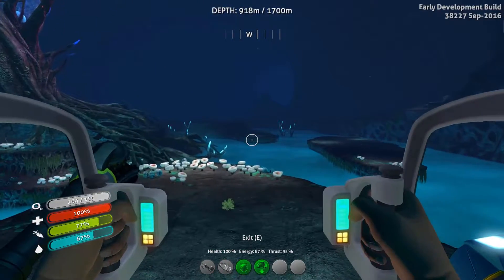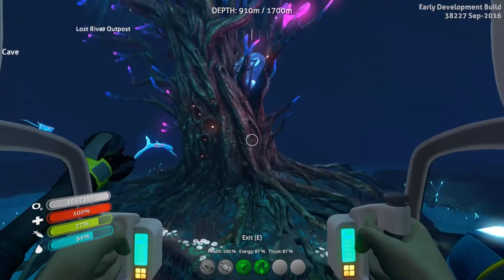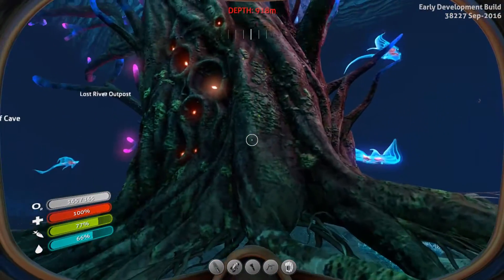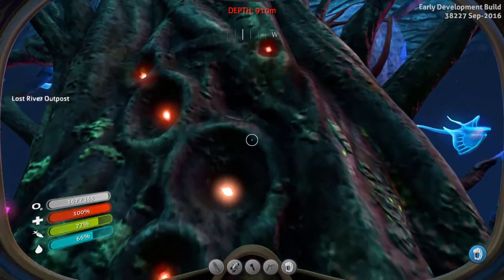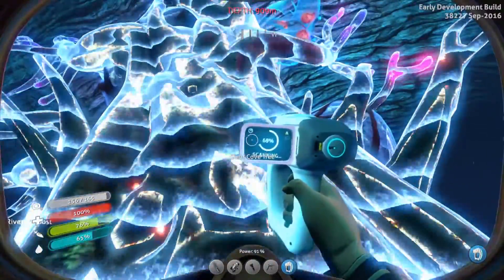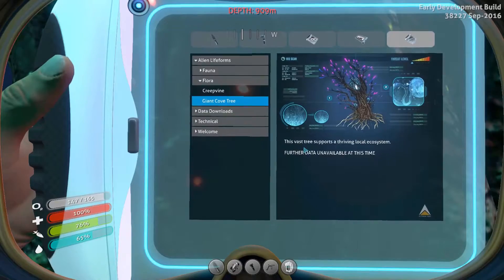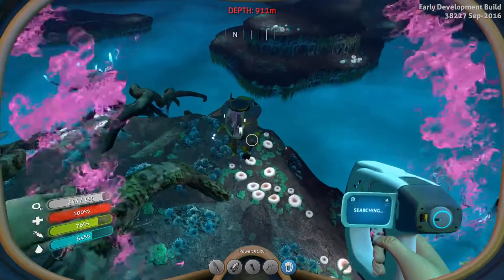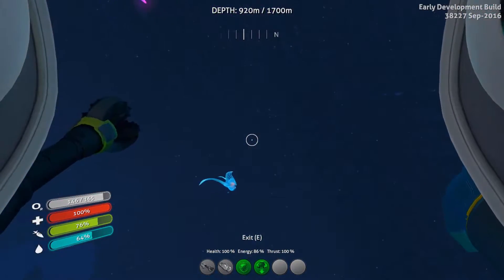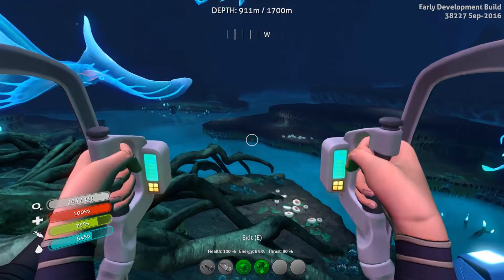I feel at some point we're going to start hearing the roars of the sea dragon. I'm not entirely sure at what point the Lost River connects to the inactive lava zone. I have no gloves on for some reason, that kind of scares me to be honest. Giant cove tree — wow, we're almost a thousand meters down, that's kind of scary. It says 'fast tree sports a thriving local ecosystem, further data unavailable at this time' — so I assume they're just not done writing the story for this thing.